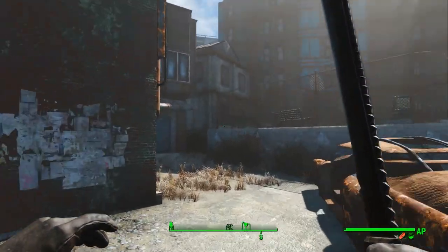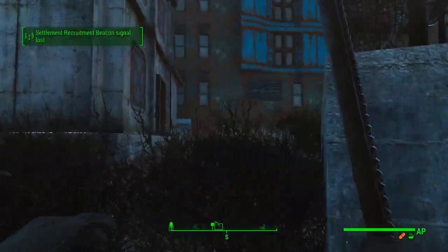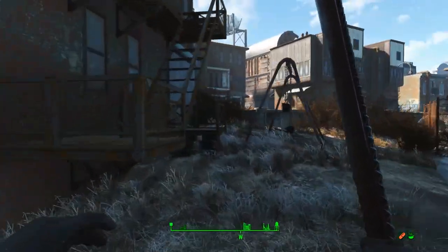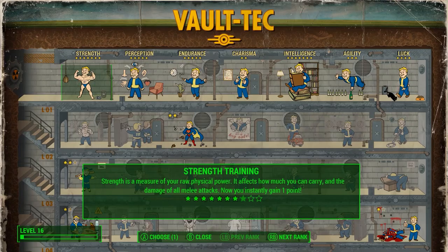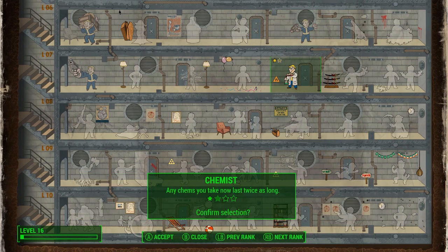Somewhere around here there's always a raider that nukes you — he's just shooting Fat Man missiles at you. We've got to find him and then get the rest of our power armor. We found somebody. And I almost forgot — it's Chemist Rank 2, so double the length of those chems.